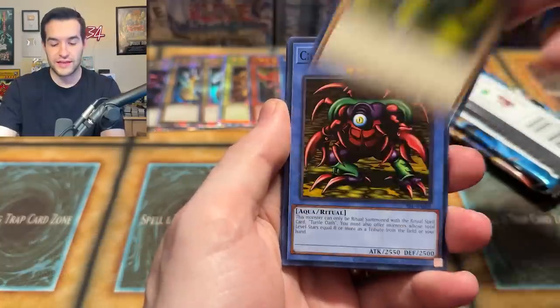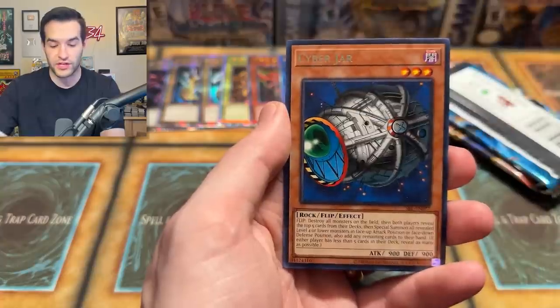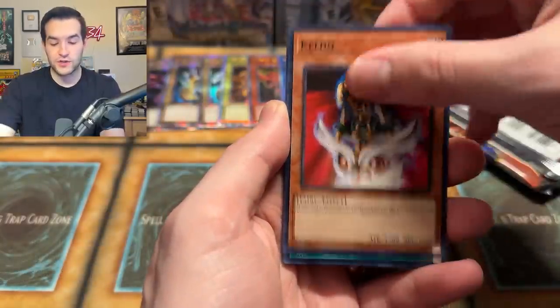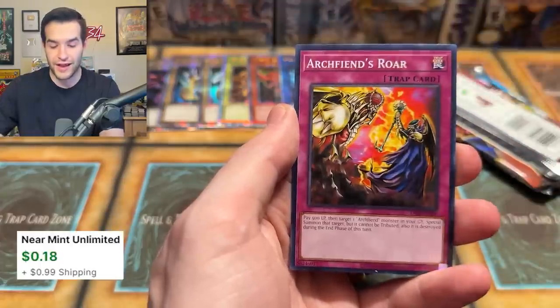Tyone, Peacock — we're going to watch some Office. Labyrinth of Wall, Dark Witch, Cyber Jar, Level Nuzzler. Spell Gorilla has been very good to us — we've got some really good pulls. Iron Blacksmith Kotetsu, Keldo, Token Thanksgiving, Dice Reroll, Maju Garzette, Eternal Rest, Guardian Bow, and an Archfiend's Roar. Feels like there are a lot of good trap cards.